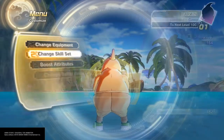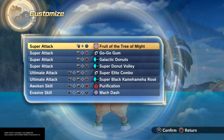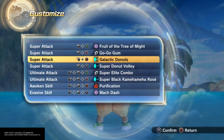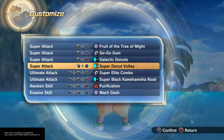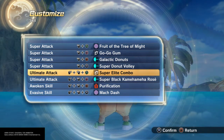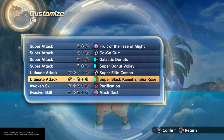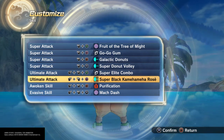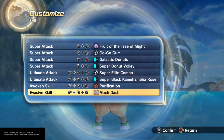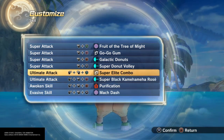Here is Darwin. As far as moves, they like to eat, so I went with the more food-oriented thing: fruit tree, the Go Go Gum, and galactic donuts. Super donut volley, super elite combo — just to shoot around, they like to shoot because they're kids. Super Black Kamehameha Rose, because what character wouldn't want to do a Kamehameha. Purification like I said, and a mock dash because they do zip around in the show. The mock dash is perfect for that, perfect for a cartoon.